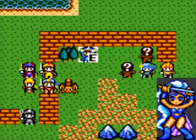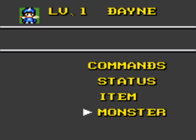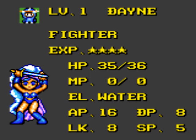So for defeating that monster, we tamed it. Now I can use that in battle against other monsters or humanoid units with the monster command. By the way, the way the element system works is there's a triangle: water is good against fire, fire is strong against wind, wind is strong against water — and thus weak against what's in reverse.